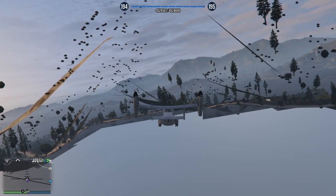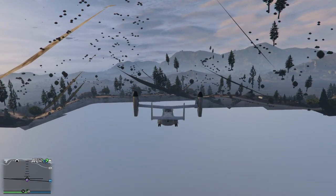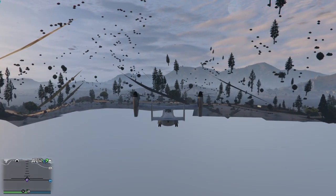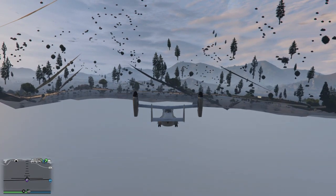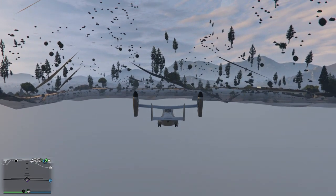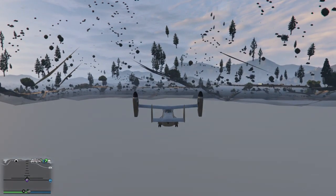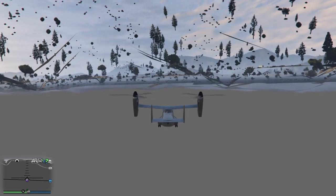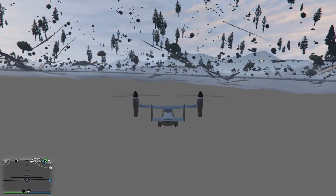Just slowly, slowly let yourself down. Do not rush this part — finesse that L2 button. Make sure you hold yourself right over your marker; it is critical. You can't let it drift. You can't get off the marker and correct afterwards — you have to correct right now as you're going down and keep it steady. If it starts to get wobbly, just stop. Let it stop wobbling, then continue your descent. Ever so slowly, keep it steady and just drop a couple feet at a time.